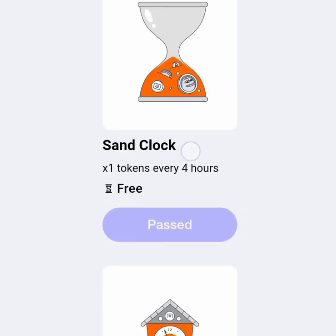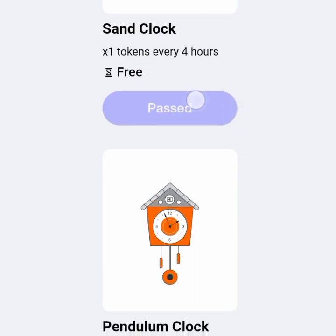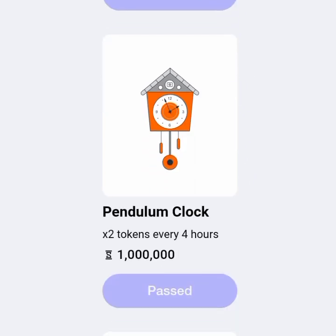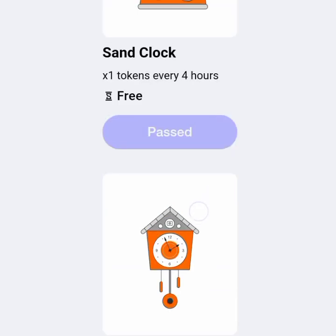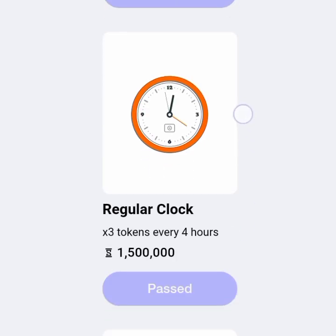The first clock is the sun clock, which is free — I've already passed it. The second clock is the pendulum clock, and you pay one million seconds to get it. On the sun clock at level zero, your tokens are mined at times one every four hours. On the pendulum clock at level two, it's mined at times two tokens every four hours.